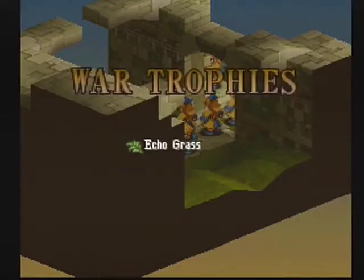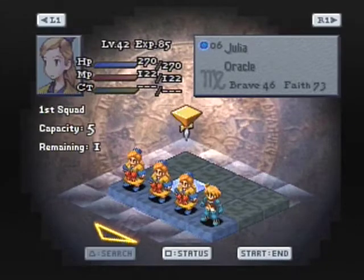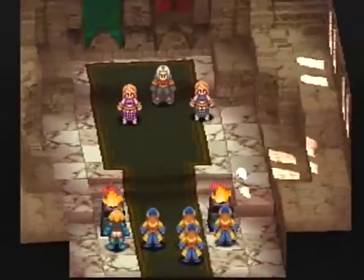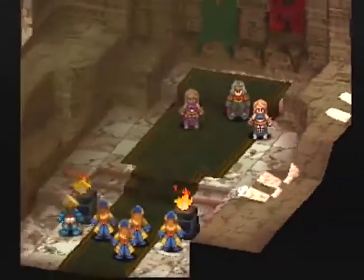In the next fight coming up, I equipped the N-Kai armlets in the formation before this. The N-Kai armlet cancels the confusion status and a couple other statuses as well. That's because Elmdor is going to teleport right into our midst and use one of his draw out skills. In the first attempt, the draw out skill inflicted confusion — one of our characters got confused and just losing that one action was too much to overcome. So I put on the N-Kai armlets. Elmdor is still going to teleport up, but we didn't need the 108 gems because he's not using bloodsuck — he was just moving up to use the draw out spell.